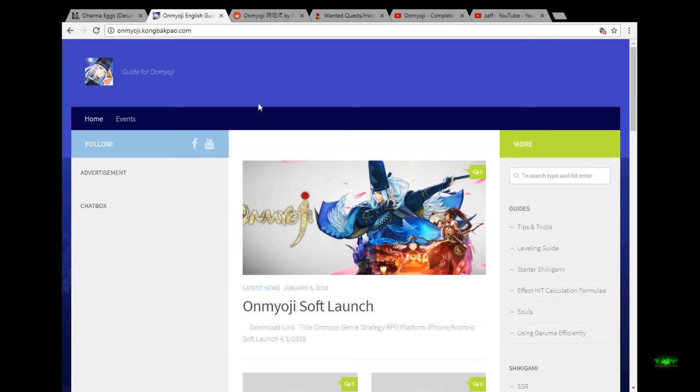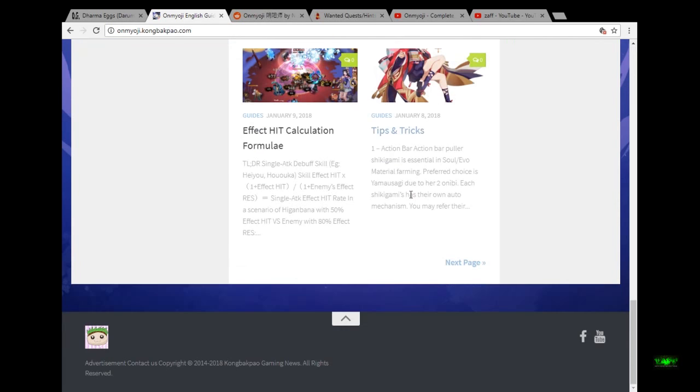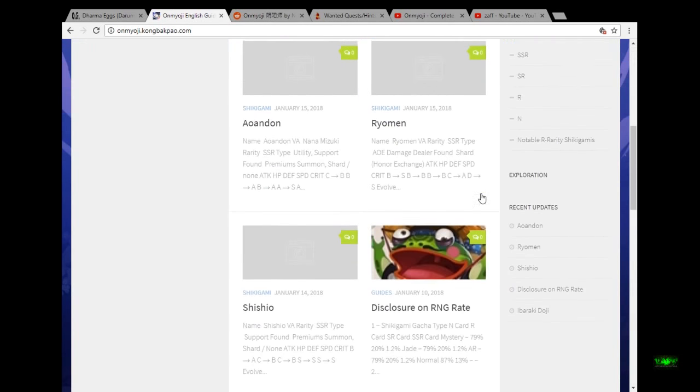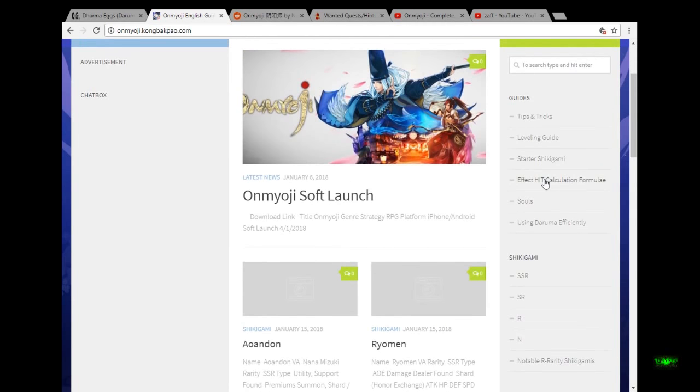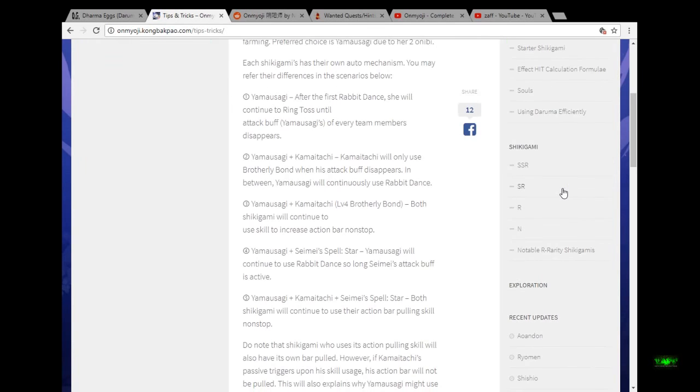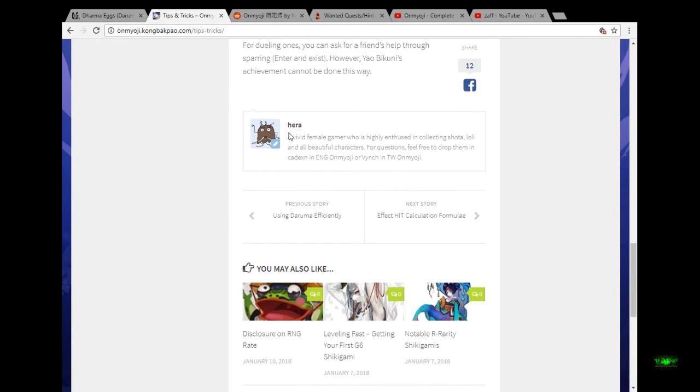Next we have onmyoji.kongbakpao.com. This was given to me by one of my guildies in Nura. It's super useful — there's tips and tricks. The site owner is Hera, a vivid female gamer who is highly enthused in collecting Shota, Loli, and all beautiful characters. For questions, feel free to drop them in the English Onmyoji or Vinch Taiwan Onmyoji channels — that's her in-game name.